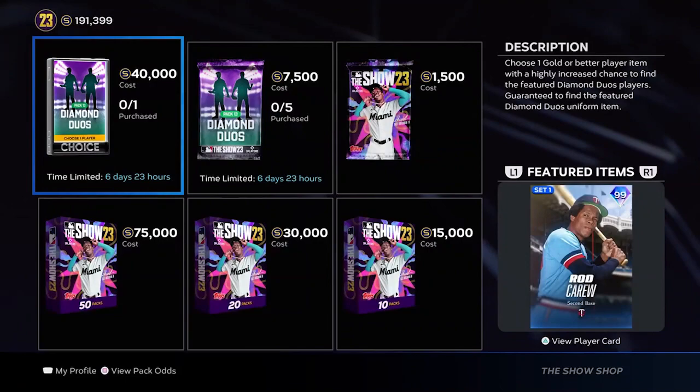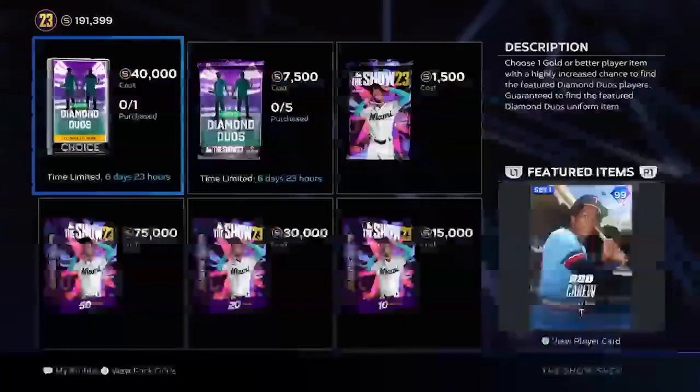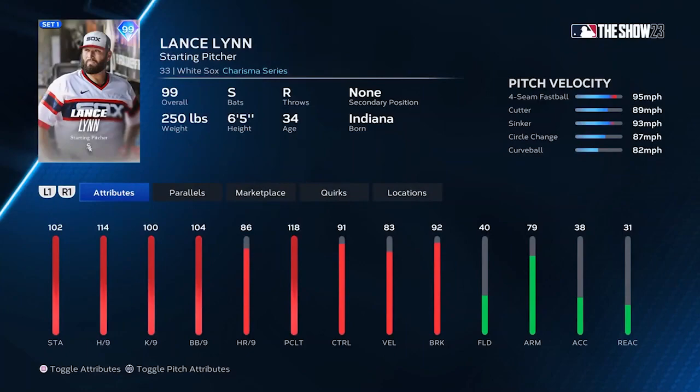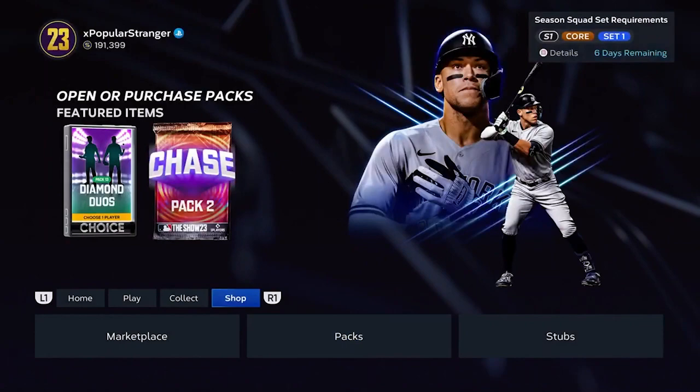For pack and store updates, we have two 99 overall Charisma players — this is Diamond Duos pack number 13. Save your stubs and just buy the cards directly if you want either of them; 40,000 stubs per pack is not worth the risk. The featured cards are 99 overall Rod Carew, which is also a Set 1 card, and 99 overall Lance Lynn — both Charisma cards available in those packs.